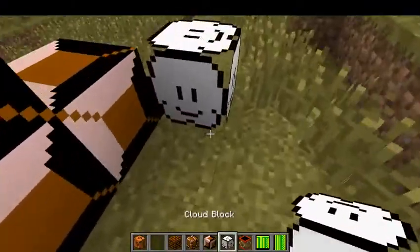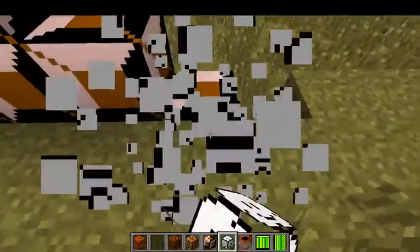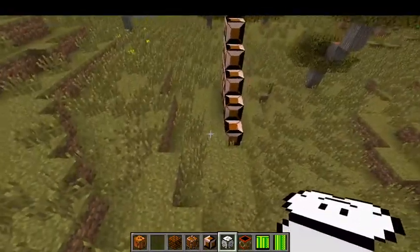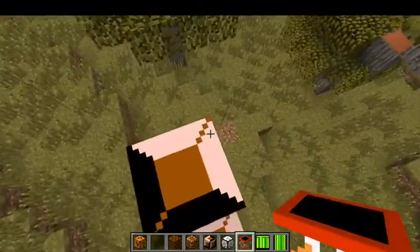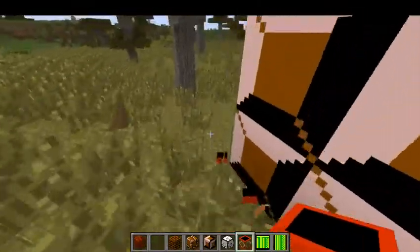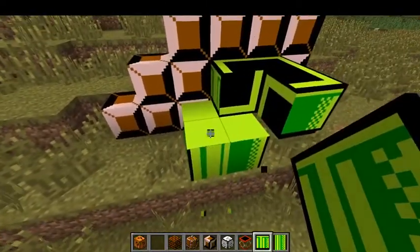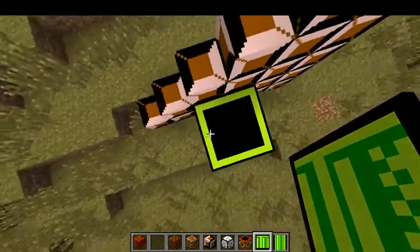So the Cloud block - oh, it doesn't let you go through - maybe no. I thought the cloud block lets you go through it but you stand on it on the top. We're gonna do the Trampoline - does it actually work? It works, it's like a spring from the Sonic mod that we showed in a previous video. We could do like a pipe - oh oops, look, we can go through it!